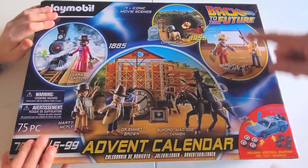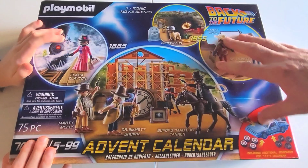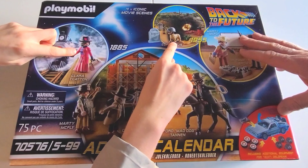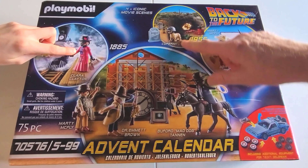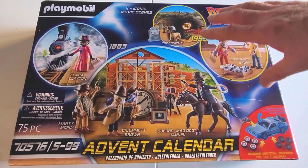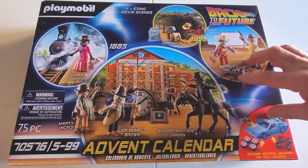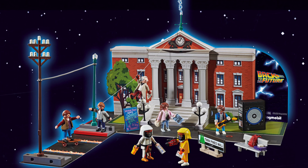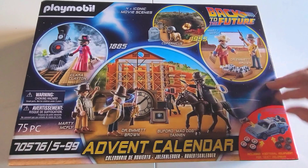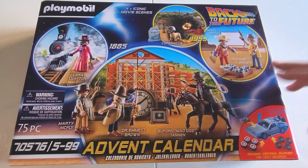So here it is — the Back to the Future advent calendar. There's always a character I'm excited about. Who are you excited about? Clara and the dog. Copernicus — I thought I said Cornelius. It's weird that they've gone like, last year was the first film and this year is the third film and they've just sort of skipped out the second film. Maybe they didn't know what to do for the second film. Yeah, there's loads of things you could do.